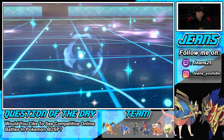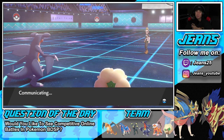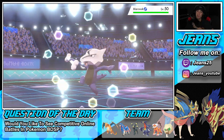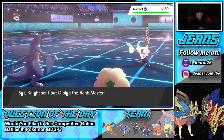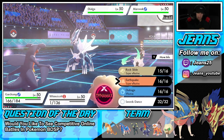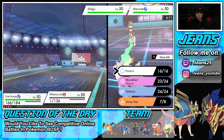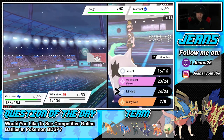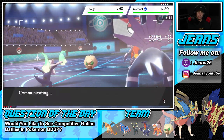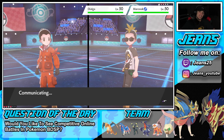We're now in a 2v3, we have our Dynamax, we can set up Tailwind, and Zacian's in the back. I'm liking where we're sitting. He does have Marowak — we can hit that with a ground move all day. He's going to Dynamax with Dialga — I'm cool with it. He has a dragon move which is scary, but we already have speed. He's going to Dynamax the Marowak instead.